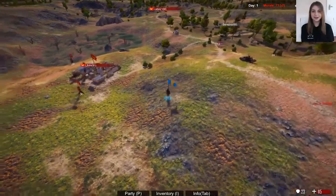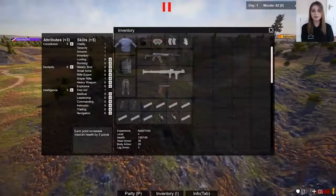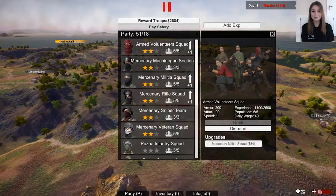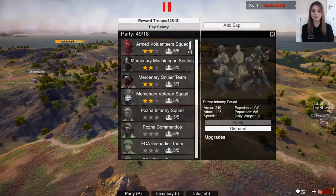The game is divided into the world map part and the combat part. On the world map you can trade, recruit and upgrade soldiers, buy equipment, take missions, attack other factions, and plan your strategy to conquer the world.